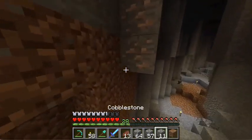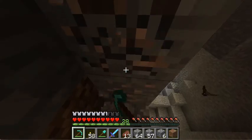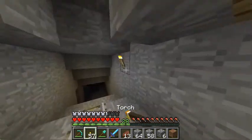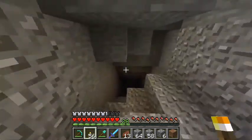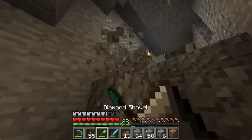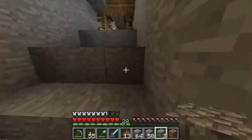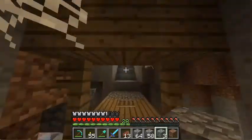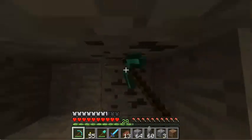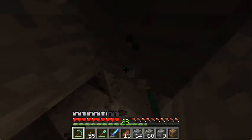There's lots of goodies down here - there's diamonds! I got six diamonds, some gold, more iron, lots of coal and redstone, and some lapis. So that little ravine was pretty good for resources actually - I thought there wasn't gonna be anything but I was wrong. Also I like having coal because it just gives you free XP the whole time, which is very nice.